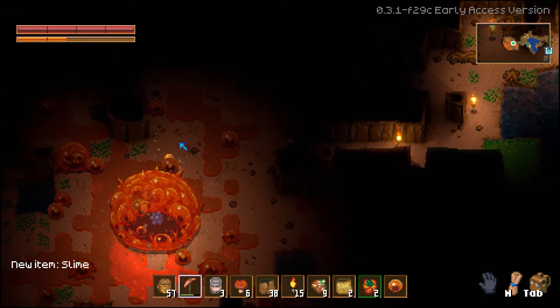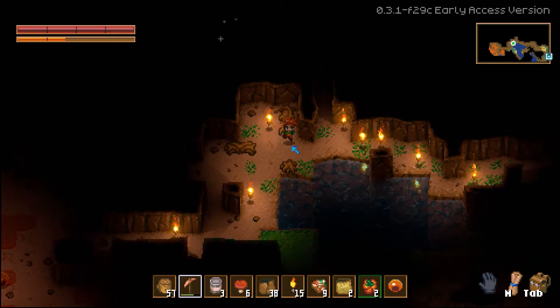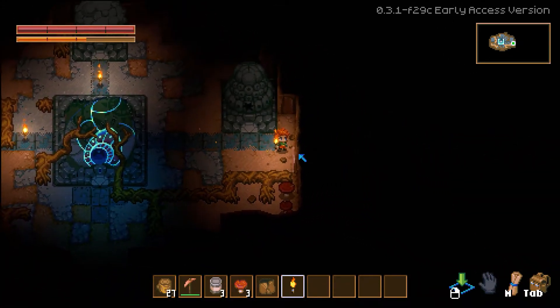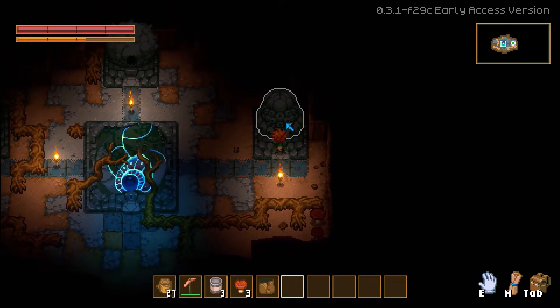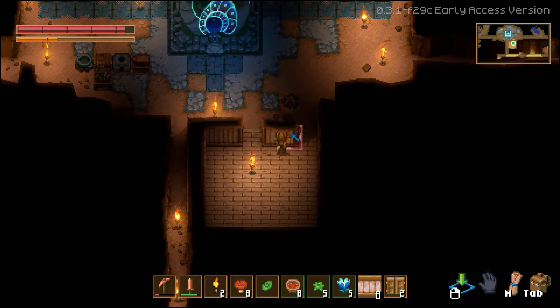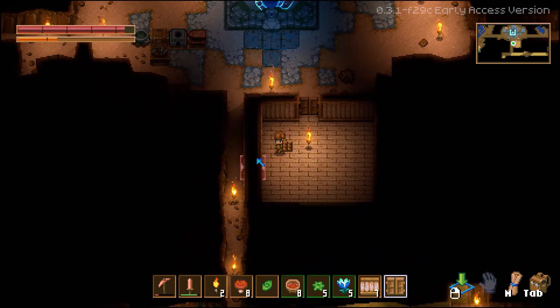And that's how the first five minutes of Core Keeper went for me. To be honest, I loved every second of it. We'll get our revenge on Glurch later. Turns out that creature is a boss that corresponds to one of the statues near the spawn point. So now it's starting to come together — I need to defeat the monsters these statues represent. And to do that, I need to get much better gear and start up a little base of operations. This is where the game actually kicks off.